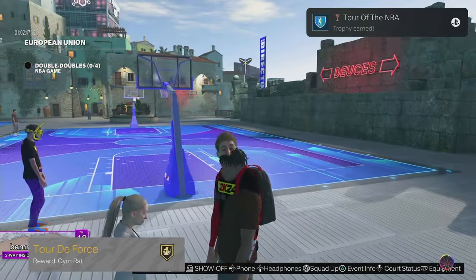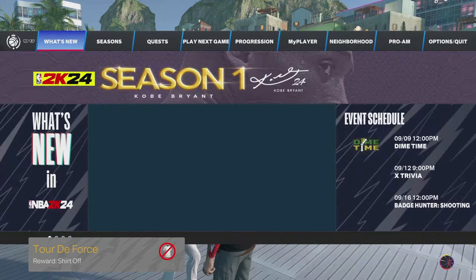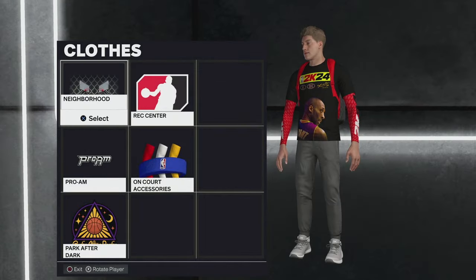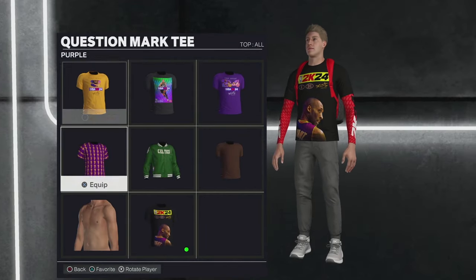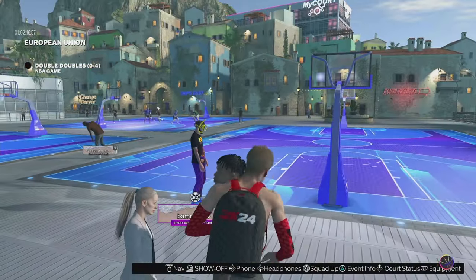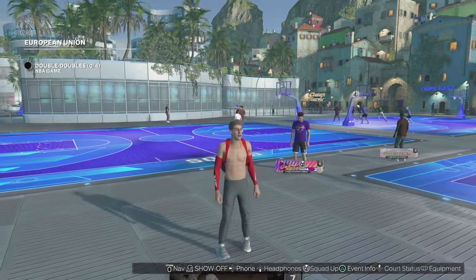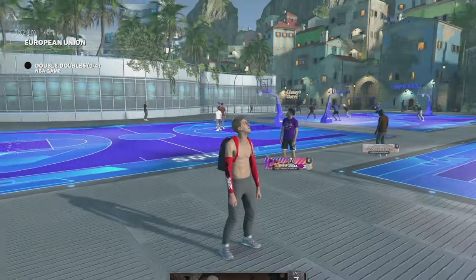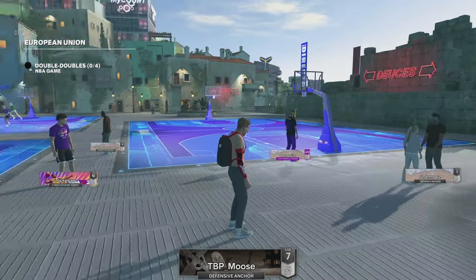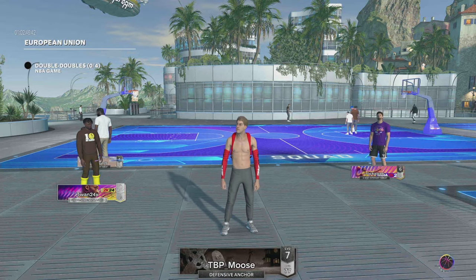Boom! Gym Rat badge, and we can take our shirt off. I'm going to go ahead and take the shirt off, because I almost guarantee there's nobody else on here with their shirt off. There it is — the shirt is off! I gotta be the first person with their shirt off in NBA 2K24 current gen. Let's go!